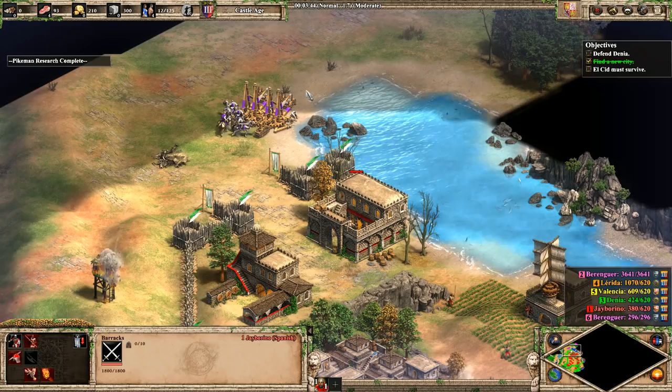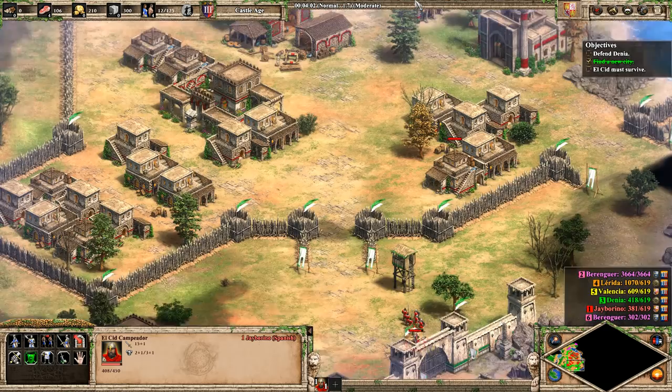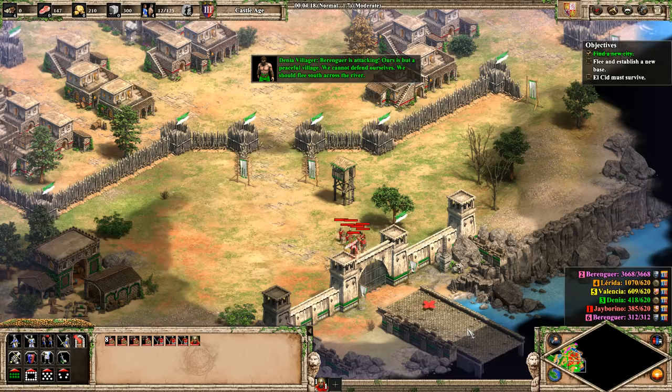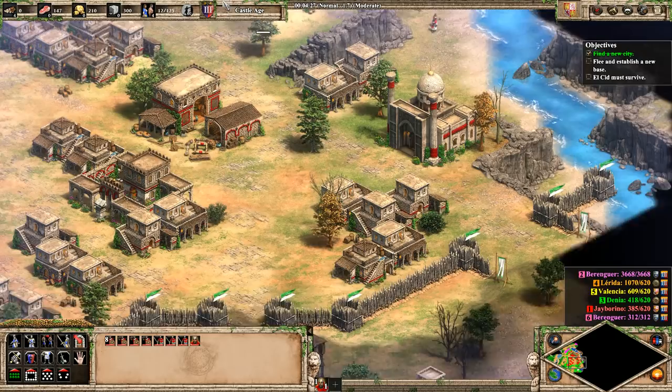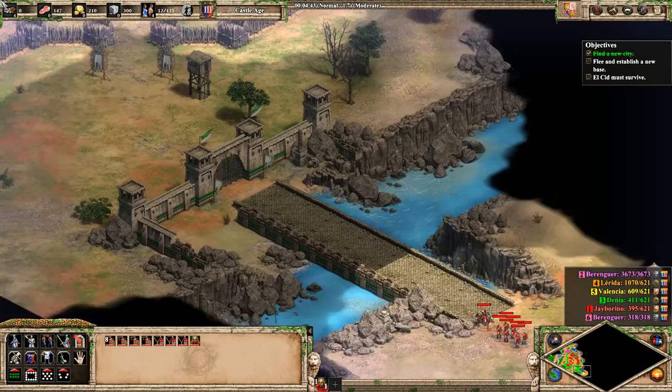We got our pikemen. We clearly can't attack this directly. The villagers say: 'Ours is but a peaceful village. We cannot defend ourselves. We should flee south.' And the gate opens up — exactly. You play enough maps like this across the genre and you recognize what's going on pretty quick. So let's go to the next town that we will have a short amount of time in, and then we will once again flee.